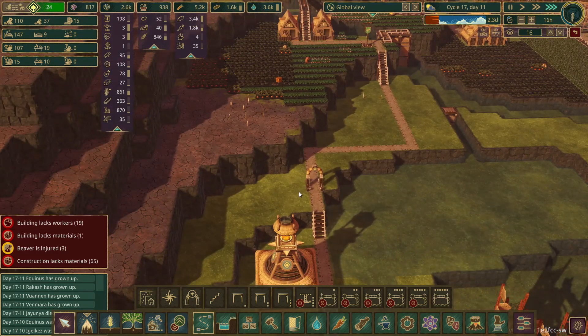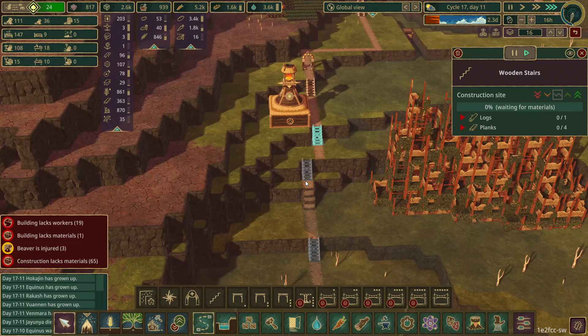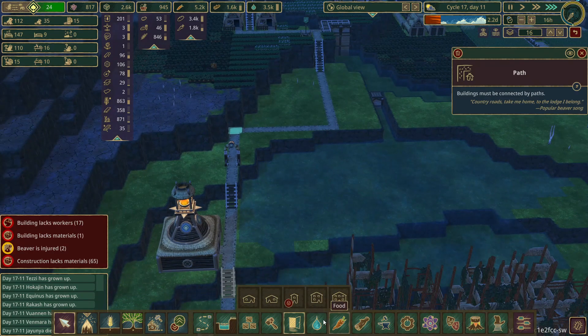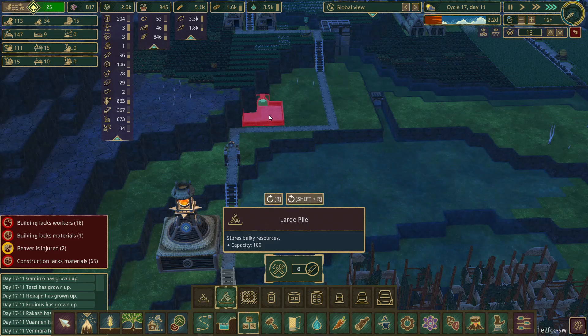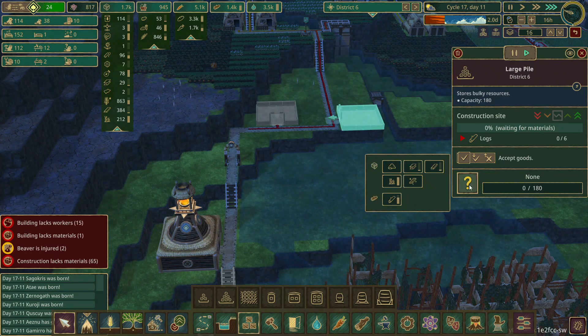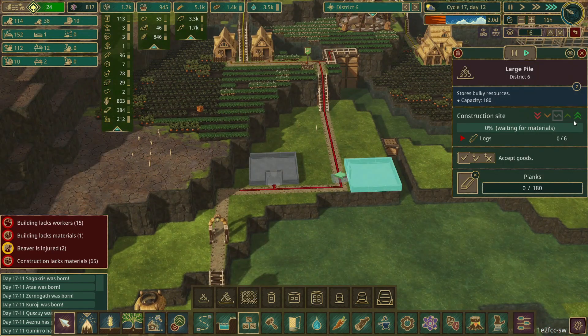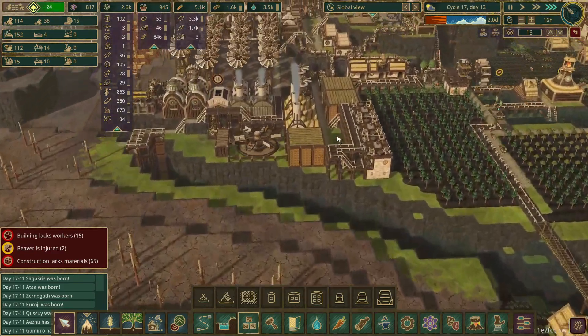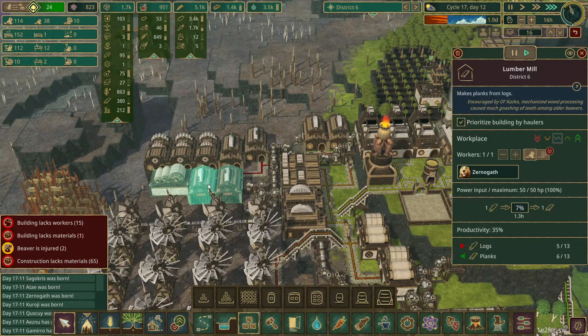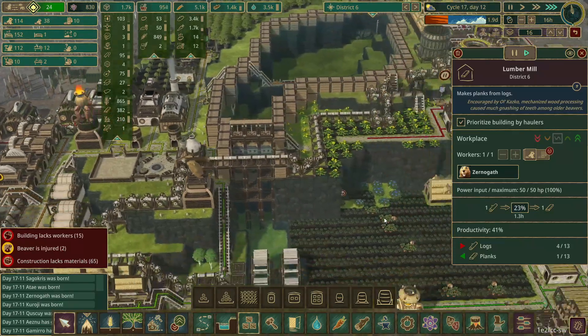What we're going to do first is store a bunch of planks and logs in a warehouse. We need a large pile there and here - put these in with logs and these in with planks. These should get built pretty quickly. We do have a little bit of a problem with planks at the moment; I don't think all these buildings are full. Maybe they are - we've got plenty of planks coming in.